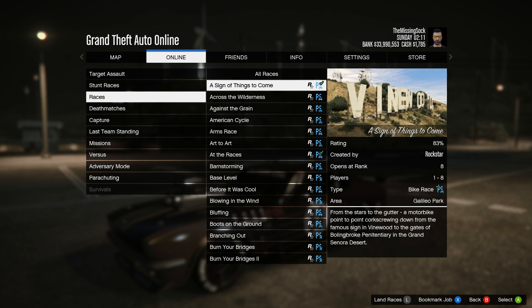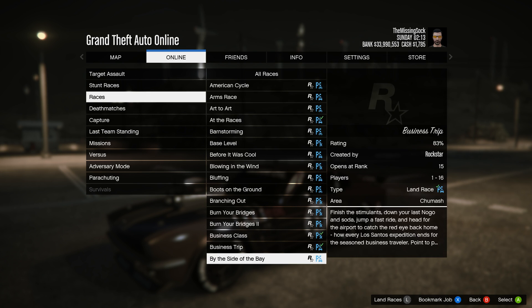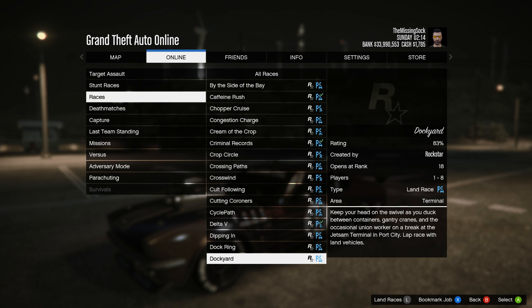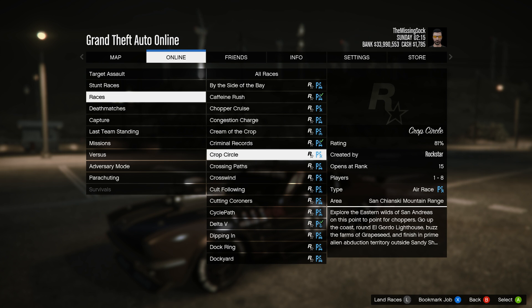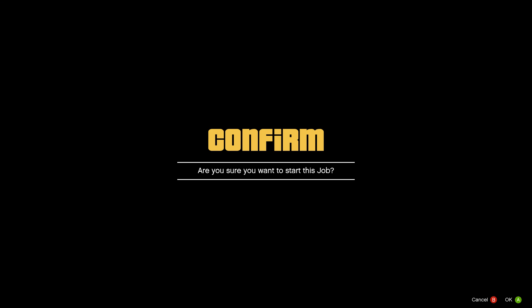Now any race can actually be converted over to a rally race, which is really cool. I'd recommend one particular race that people recommend — that I recommend too — and that's Criminal Records right here. This one's nice and easy. You just go around Bullingbrook, so let's click on that.